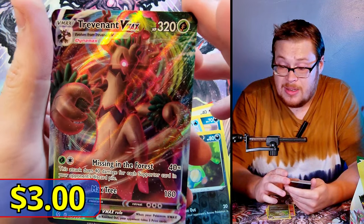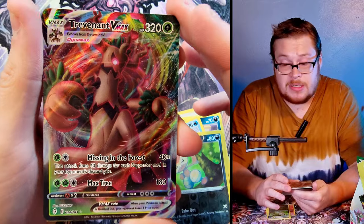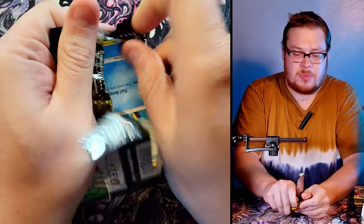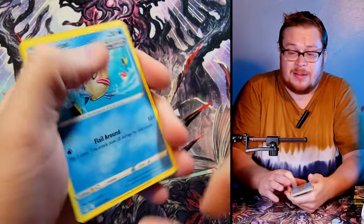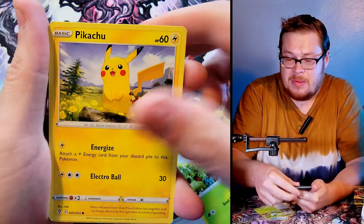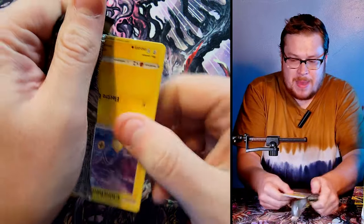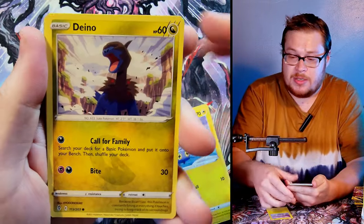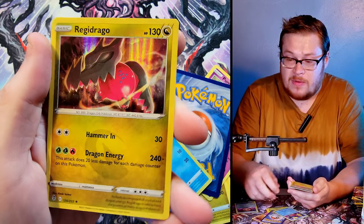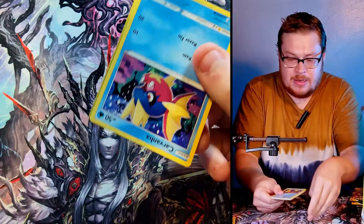Trevenant VMAX — I don't know what this one will go for, probably not a lot, but it is another VMAX, pretty cool card nonetheless. I pulled out the rest of the stack. I'll let you know when we get down to the last five packs and see if we hit something else big. Clefairy, Pikachu, and then a Lucky Ice Pop reverse with an Eevee non-holo. Let's go — Chinchino, Chinchino, Dino, Pumpkaboo, Spirit Mask reverse, and then we've got a Regidrago holo — very cool looking, very nice.